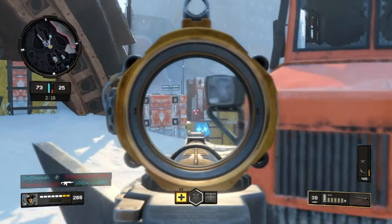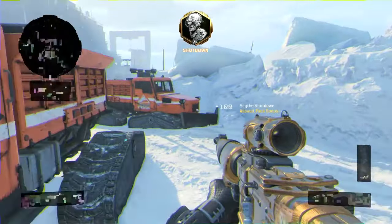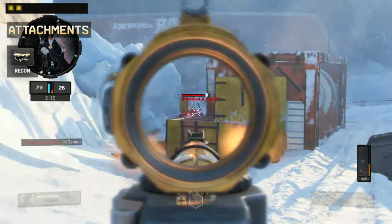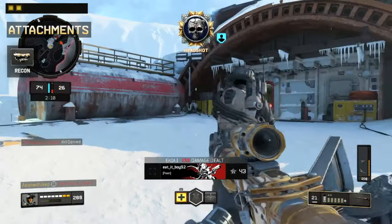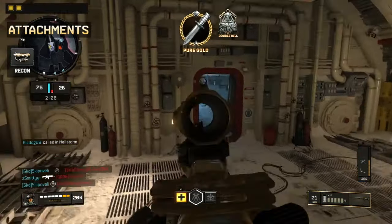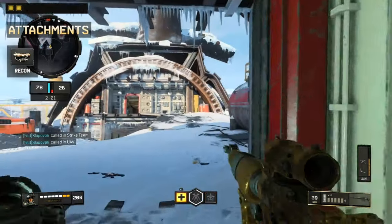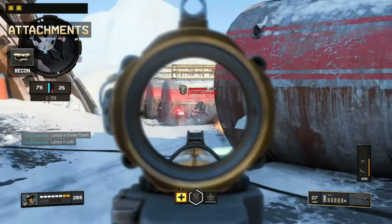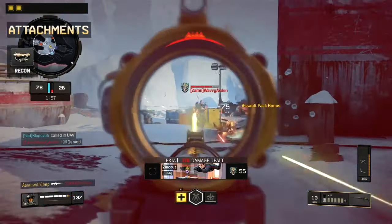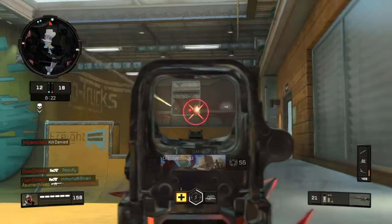The default iron sights are somewhat obstructive, and we will spend a point on an optic of your choice. The recon scope is the most flexible, with options of either 2x or 4x magnification and a large scope view, which will aid your mid to long range capability. If you play on tighter maps, the holographic sight is a good alternative, with 1.75x magnification and a large view.